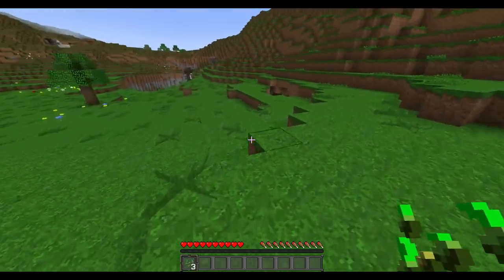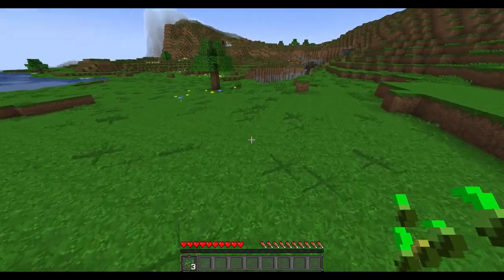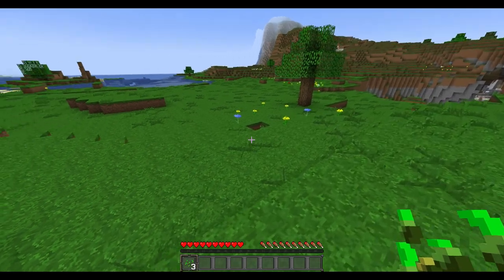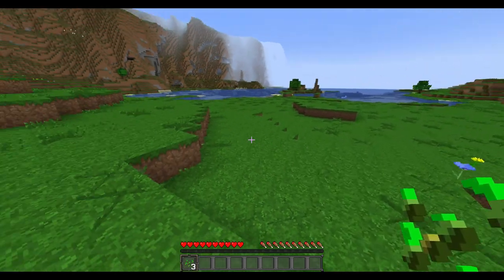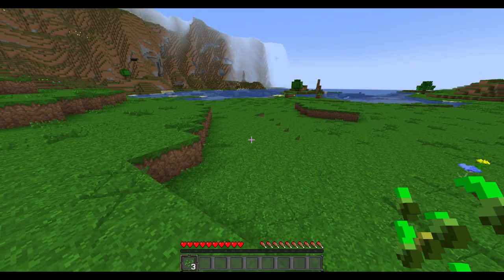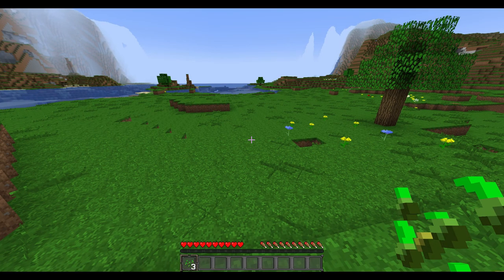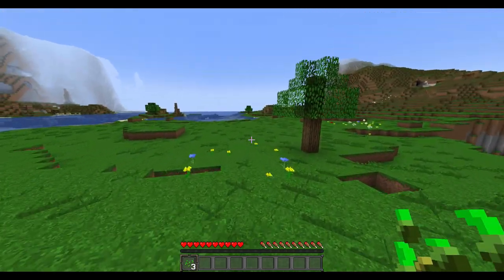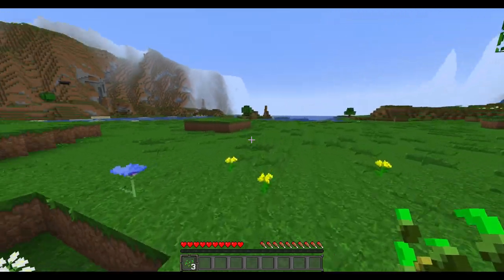Essentially, if you want grass that is not obscuring your vision and is a lot nicer than the actual Minecraft grass, install the faithful-inspired pack if you haven't already — such as faithful venom — and then load my pack that's linked in the description on top of it. And you'll have this nice grass that is grass, but isn't really annoying.